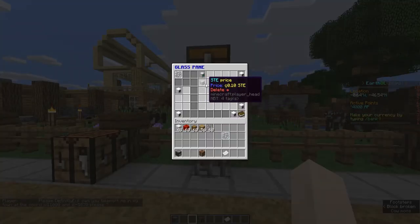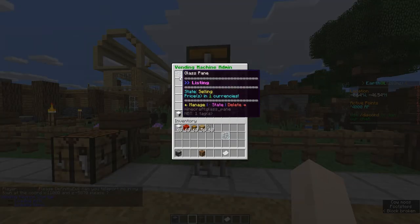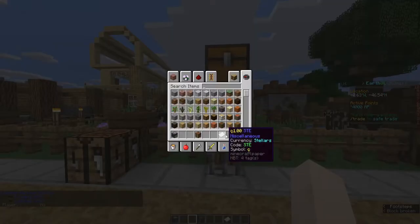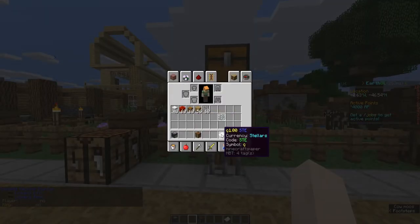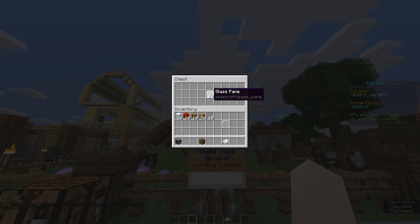Nice job. Now you just added your first item to sell. Let's test it. I borrowed one STE from Leo. We can try to buy a piece of glass with it. Before someone can buy from you, you have to make sure you have enough stock.